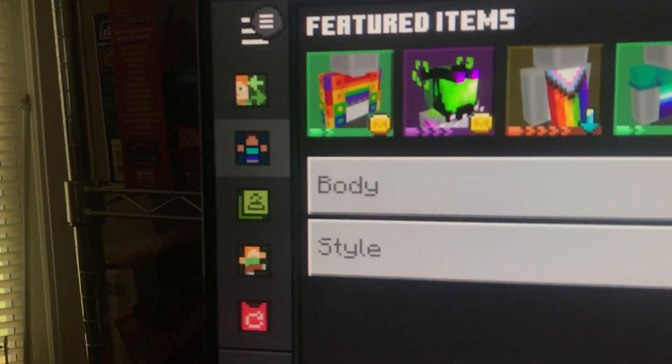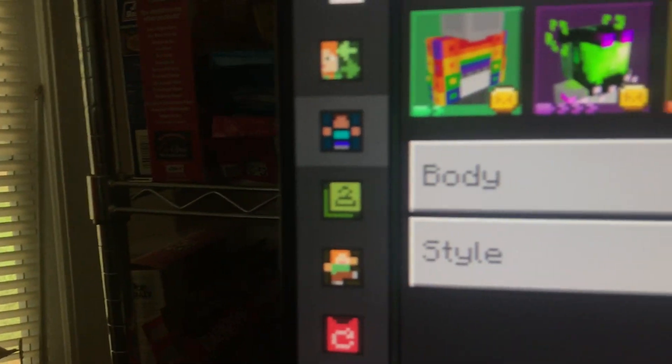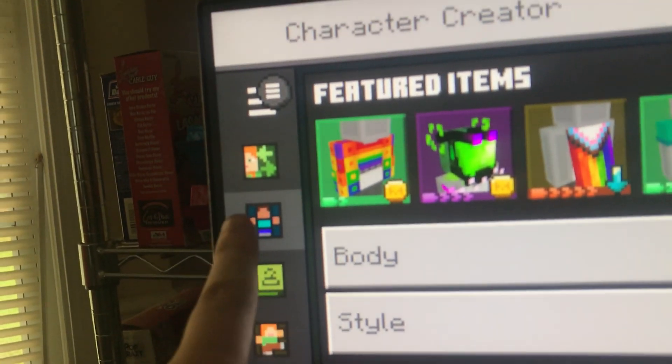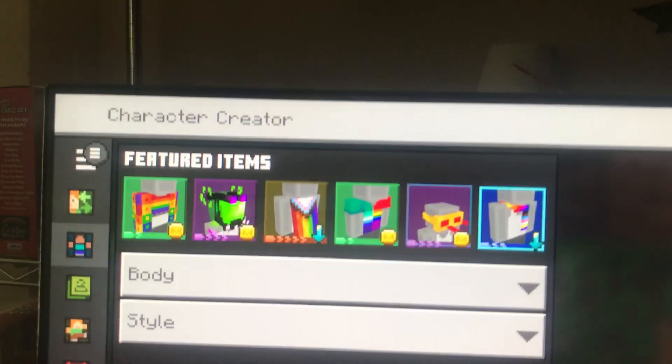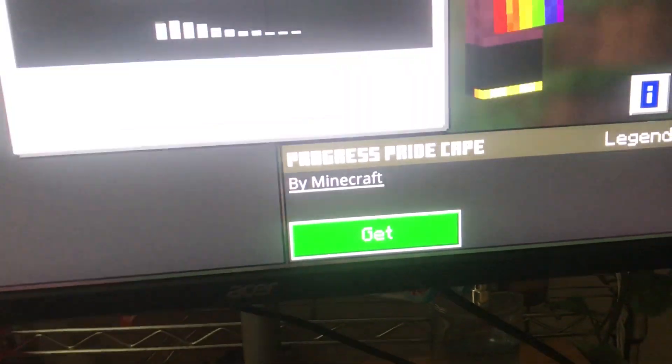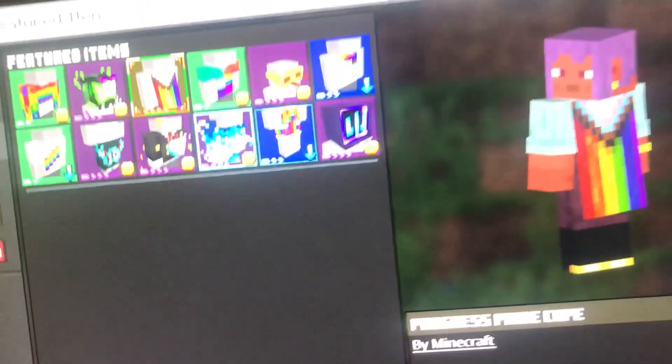What you want to do is go to Character Creator and press that little Steve/totem icon right here. It should be right here — you press to get it, and just like that you've claimed the Progress Pride cape. Go ahead and equip it.